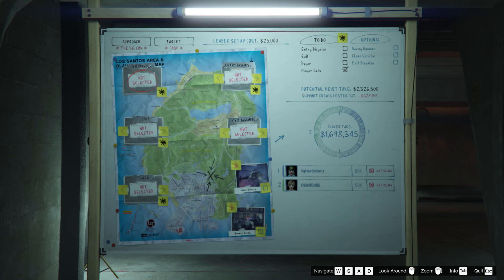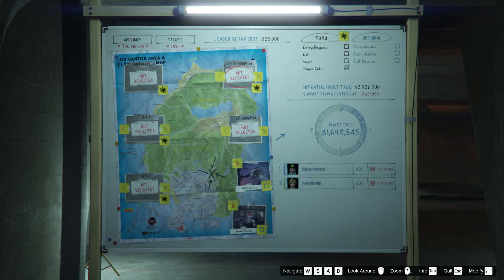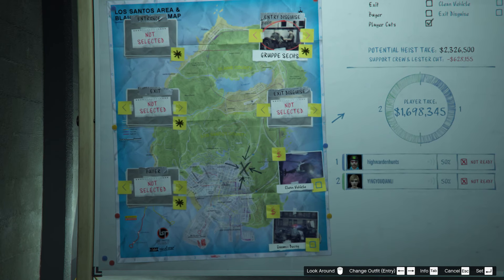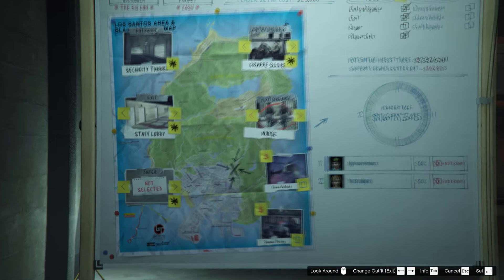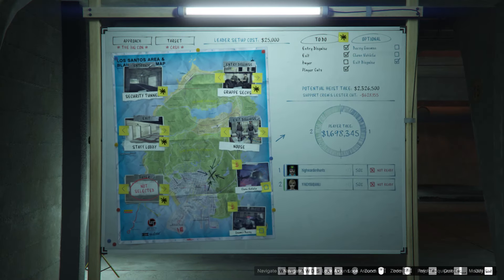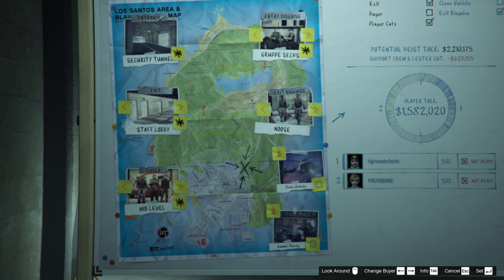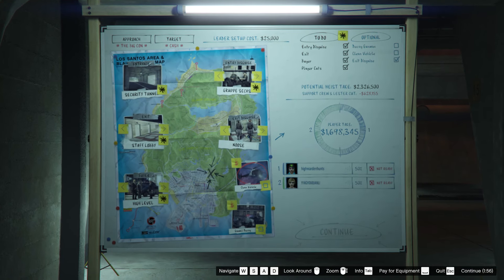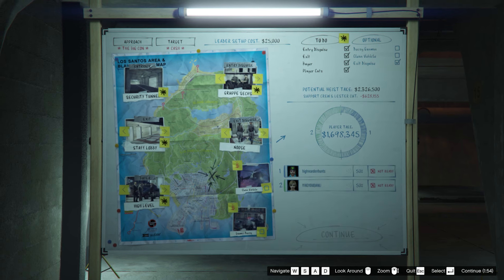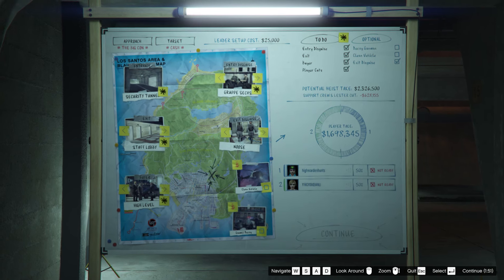Alright, let's go to the heist mainboard now. You want to choose the entry disguise as the group security. The entrance should be the security tunnel, which you guys have to scope out first in order to have this option. The exit should be the staff lobby. The exit disguise should be the noose one. You can choose any level buyer, but it's always preferable to get the high-level one so that you'll get the most payout.